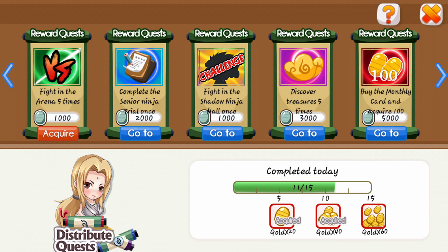Last is your quest. You've got 15 quests you can do. One requires spending money monthly — but it doesn't charge you every month, you have to buy a card. You get 20, 40, and 60 gold depending on how much you do: 20 for 5, 40 for 10, and 60 for 15.